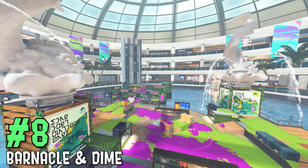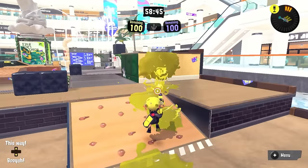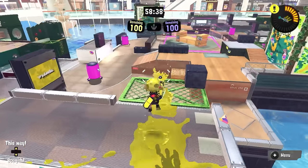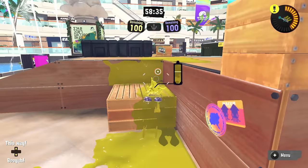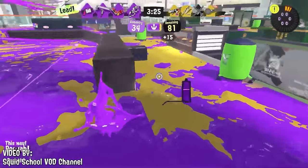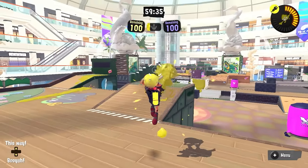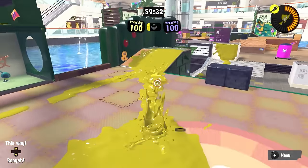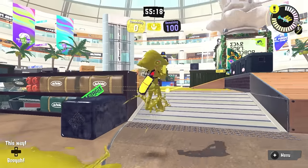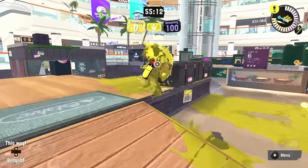Barnacle and Dime Splat Zones' main problem is retaking all the way to the zone takes a really long time even when done properly. You need to get your top right side, then your plat area, then your bunker, then get zoned. I've seen teams too many people down at 30-35 points remaining and just know they're not going to retake because it takes too long. There's no left side of the map, which would make it significantly better. The stacks in mid are really nice to fight in, but whenever the stage gets outside that area, you feel its problems.